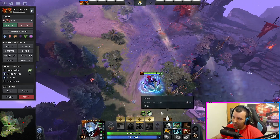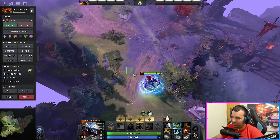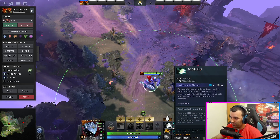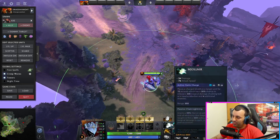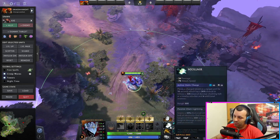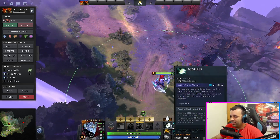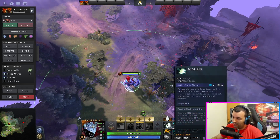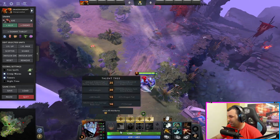Everything you kinda want is already here. If there's illusions, you can clear them with Breathe Fire, with the procs of this. Why not just get it right? You don't have to rush it, but you can even rush it if you want — it's not gonna ruin anything in your game. It's fine, if you wanna rush this after boots, you can just rush it, no problem.